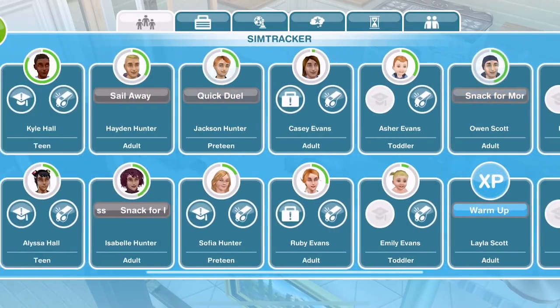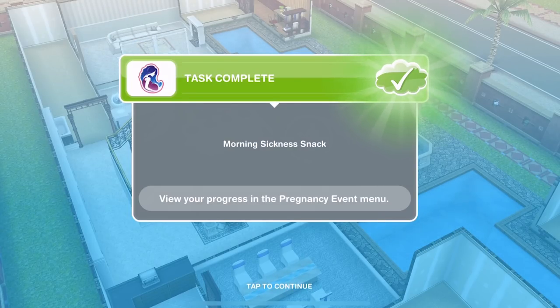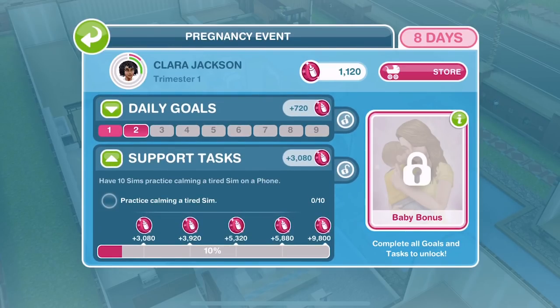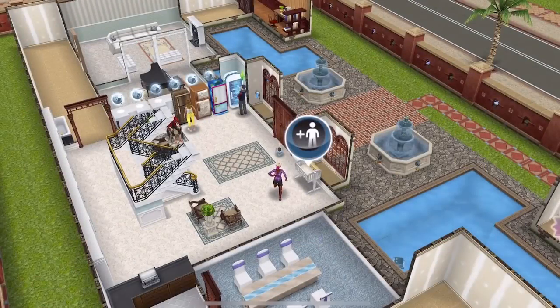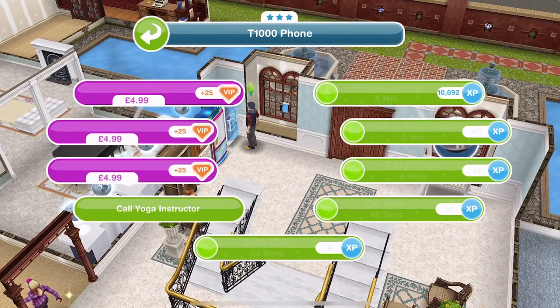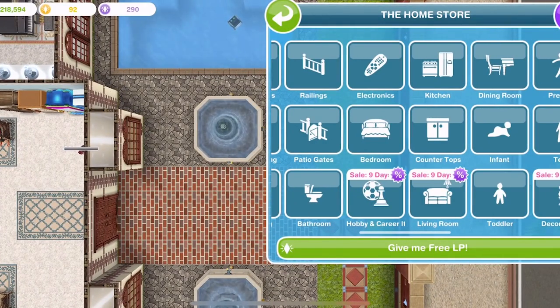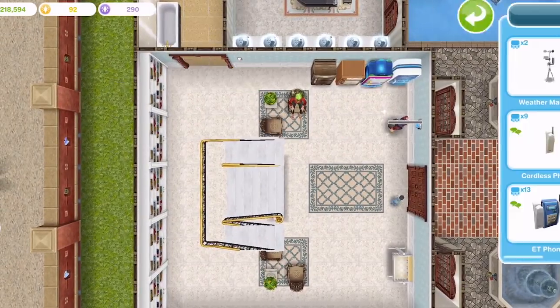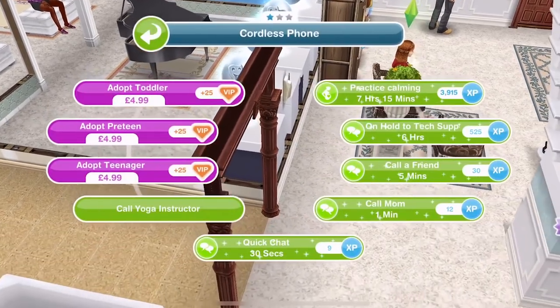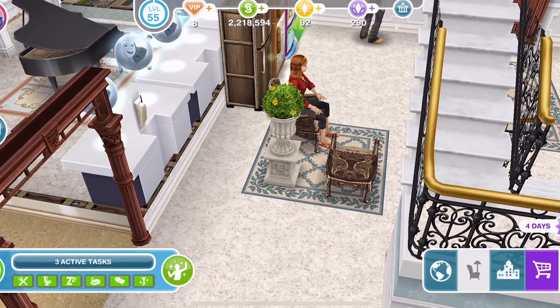The support sims have finished getting snacks for morning sickness. Now we need to have ten sims practice calming a tired sim on a phone. I think definitely the best option for these support tasks are to use three-star items if you can, because it does affect the timing of the task. Practice calming on a three-star phone is six hours. On a one-star phone it's seven hours and fifteen minutes. So I would say definitely get those three-star items for these pregnancy tasks.